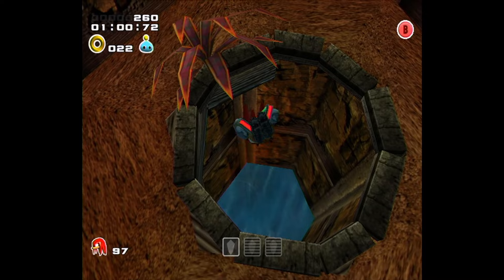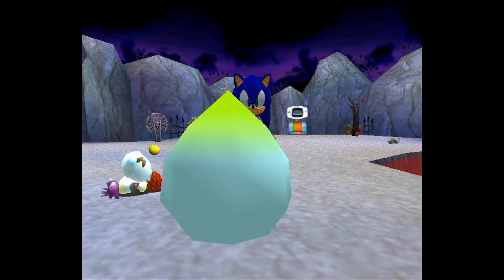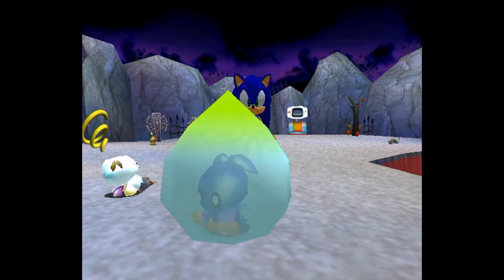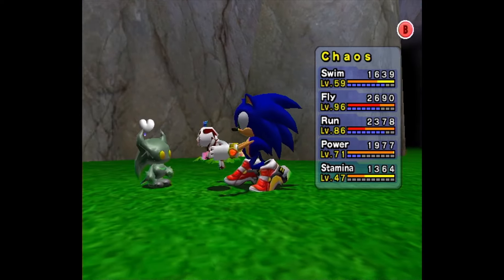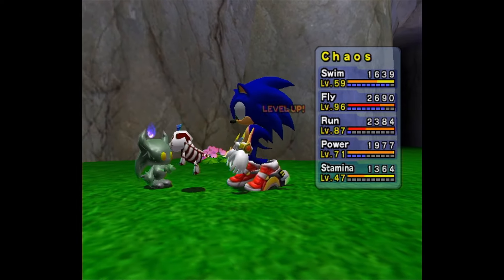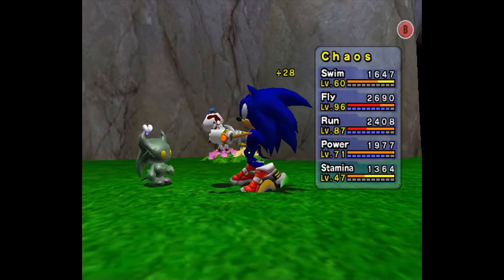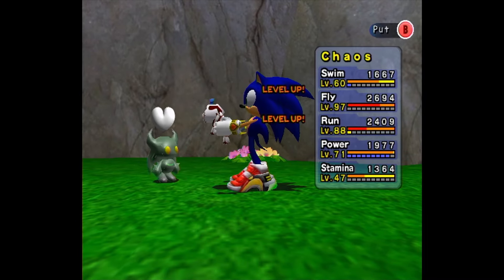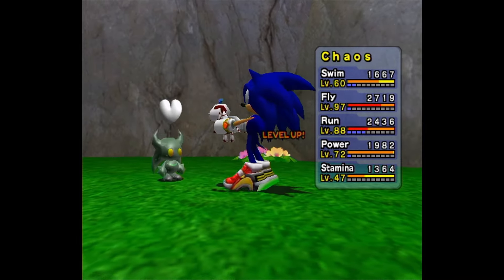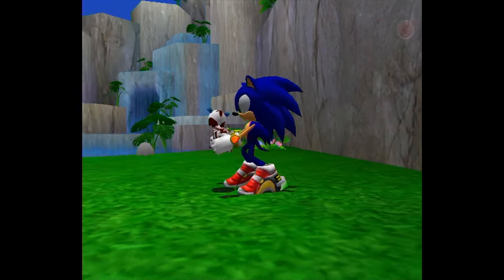Chao are just as buggy as everything else in Sonic Adventure, and one of the things that's a bit messed up with them is their proximity. The cocoon that Chao go into whenever they evolve, die, or reincarnate seems to be actually always active. If you put an animal, a chaos drive, or even some fruit within the proximity of that cocoon, your Chao will engage with it as if you had handed it directly. Done properly, you can set an animal in front of your Chao close enough that it will engage with it but won't actually consume it — it will adopt its stats as if it had consumed it, but the animal will remain untouched, allowing you to pick it back up and do the same thing over and over until you max out any given stat.